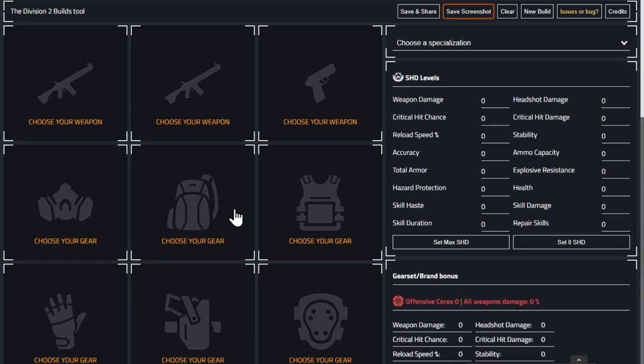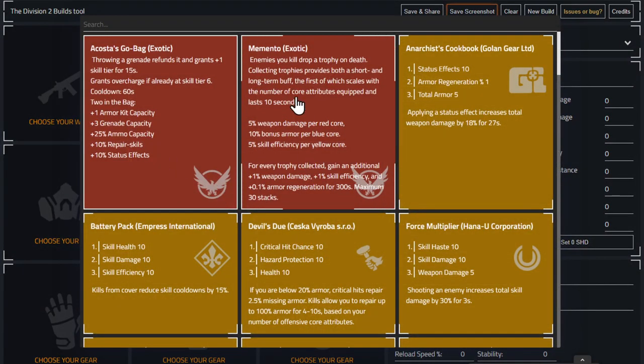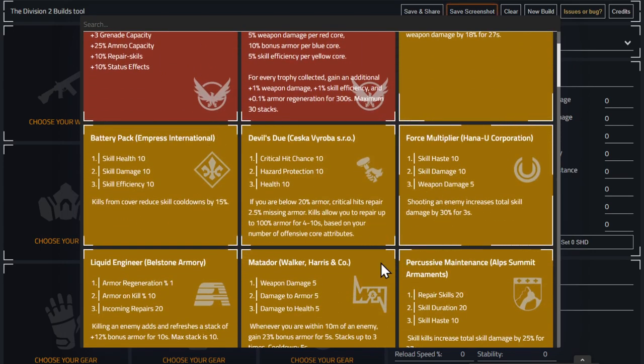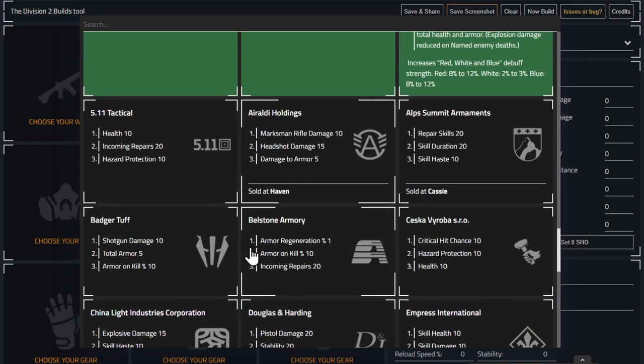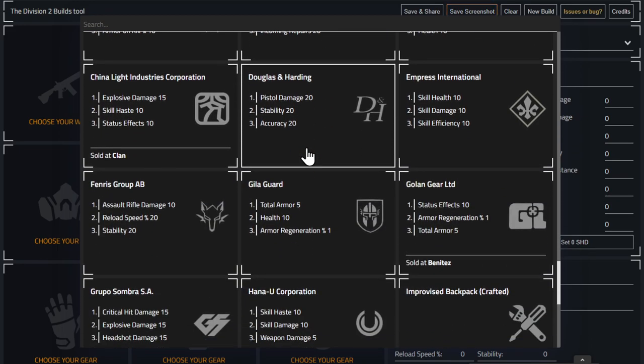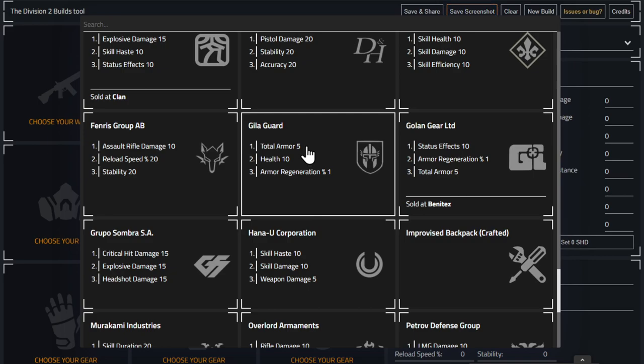We're going to avoid the red named items because those are situational — if you haven't got them the build won't work. We'll base it on named items, which are a bit easier to get, or the grey ones at the bottom, since those are a lot easier to get overall. The basic build is three pieces of Providence because he's using AR and SMG.